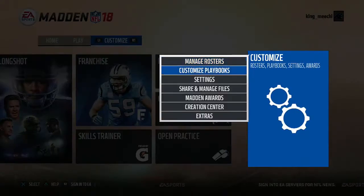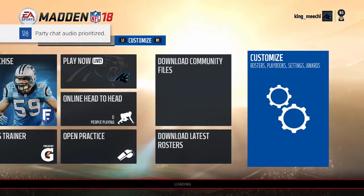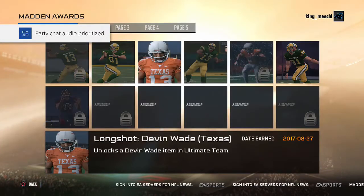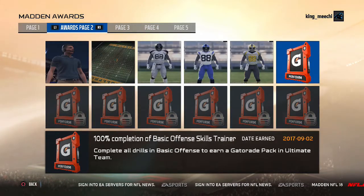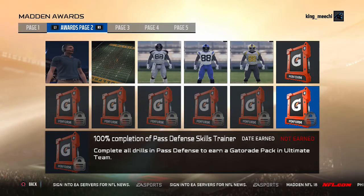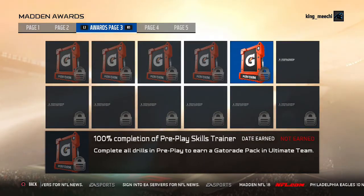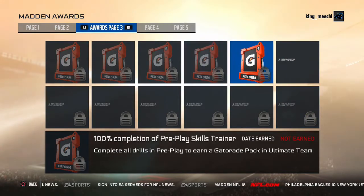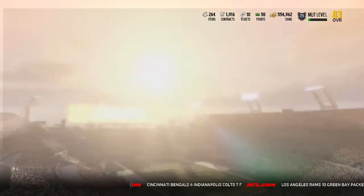Hey, what's up everybody and welcome back to some more Madden 18 content. Today I'm bringing y'all guys some pack openings. If you didn't know about these packs, these are really low-key secret packs — the Gatorade Perform packs. To get these packs, you do have to complete the skill trainer challenges. You have to get 100% on all of them and you will get about 12 packs. I completed them and I'm going to open those packs for y'all guys.